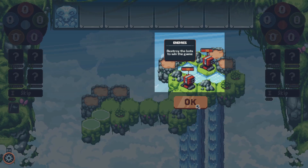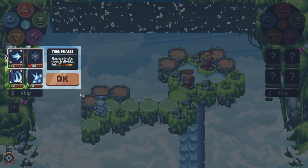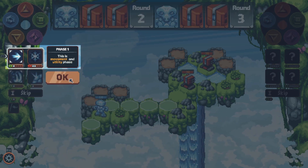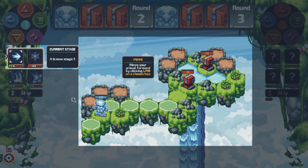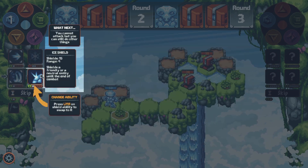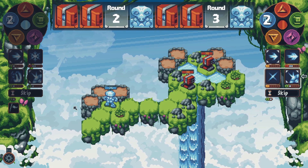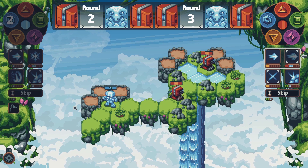One more thing I knew I had to add was a tutorial. This game is getting more complicated by the minute and there needs to be a way to introduce new players to the mechanics. What I hadn't thought of though is the fact that if I want to teach the player how to fight, I will probably have to do it with a single primal only, to lower the scale of the whole ordeal.